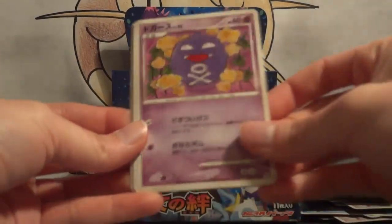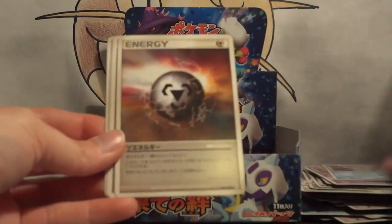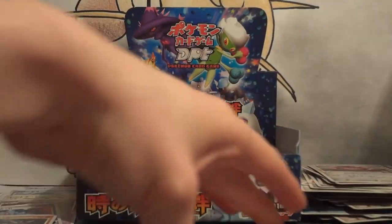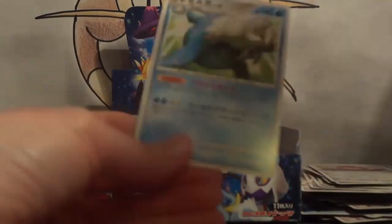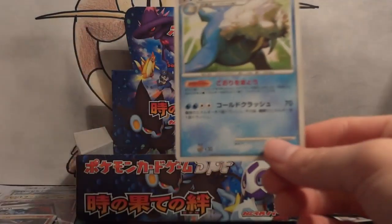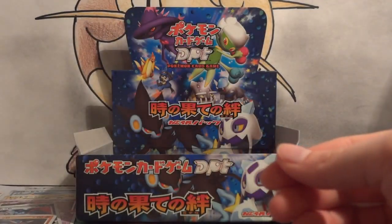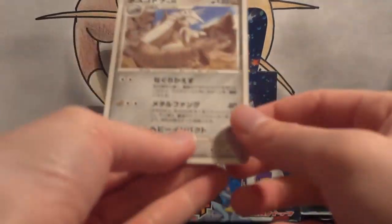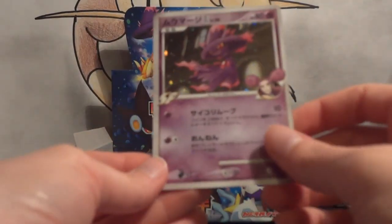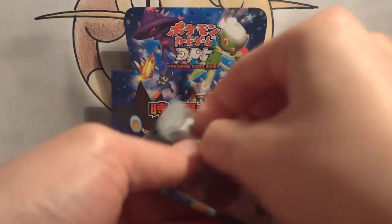Carvanha, Munchlax, Koffing. Hey, is this the first other Shellos — the blue Shellos? Special Metal, Pokemon Contest Hall, Furetris, and Fighting. My first rare is a Walrein — I have not pulled a Walrein yet, very nice. My second rare is another Aggron. And my holo — back to back — is another Mismagius.